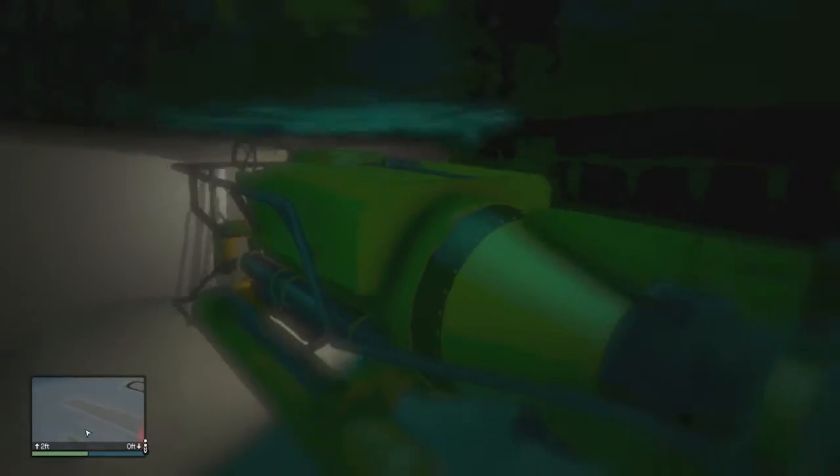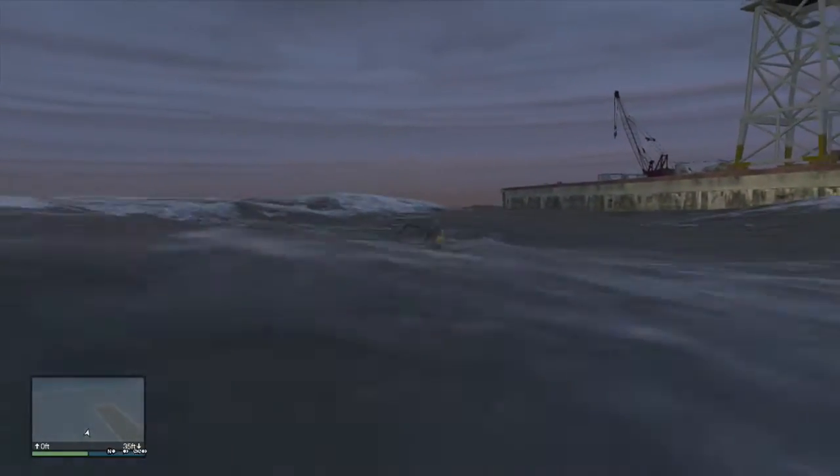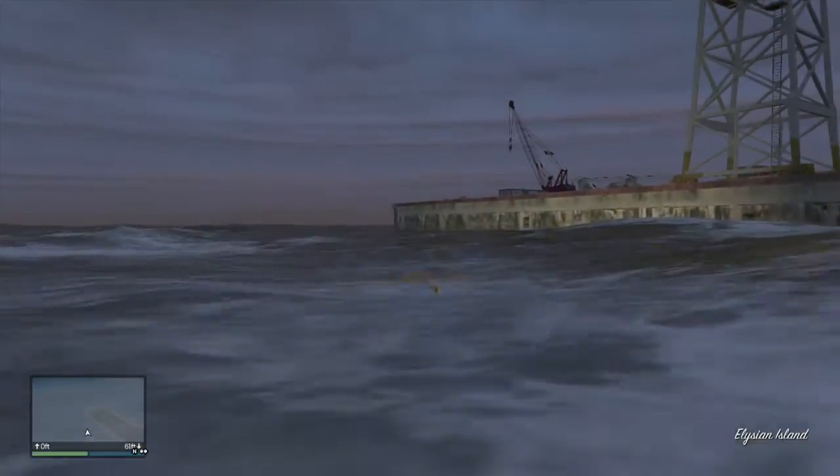So we're going to pull this submarine all the way out of the water. These things go slow — that's why I don't usually like to bring them all the way around. And as you can see to the right, you can see the cargo helicopter right up there — the cargo bob.